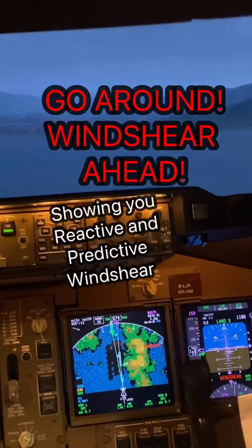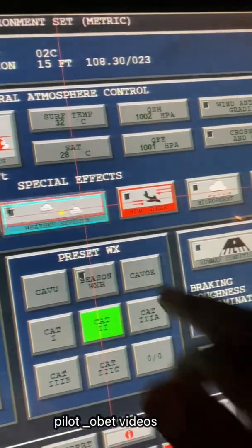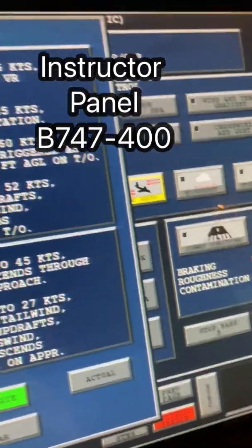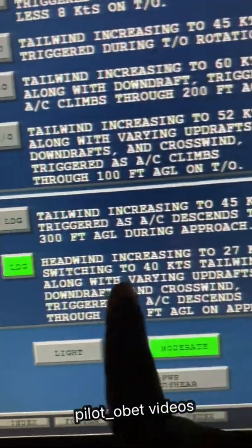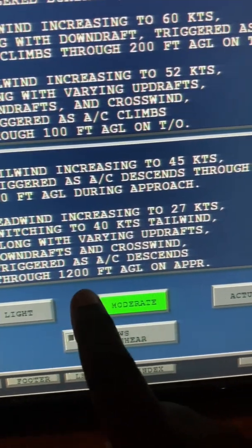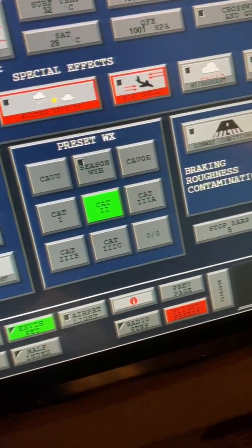Go around, wind shear ahead. So on the wind shear, I've put in the FAA parameters. It says: in the landing, headwind increasing to 27 knots switching to 40 knots tailwind, along with varying updrafts, downdrafts and crosswind, triggered as the aircraft descends through 1200 feet AGL on approach. So let's see how this simulator actually simulates it.